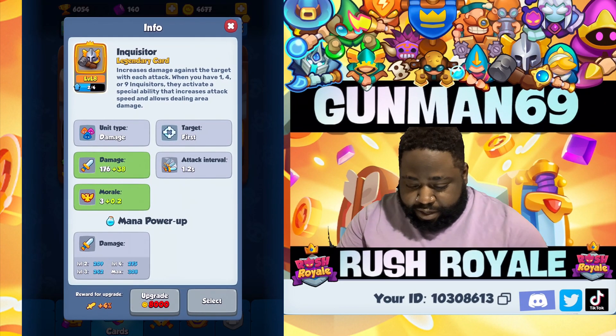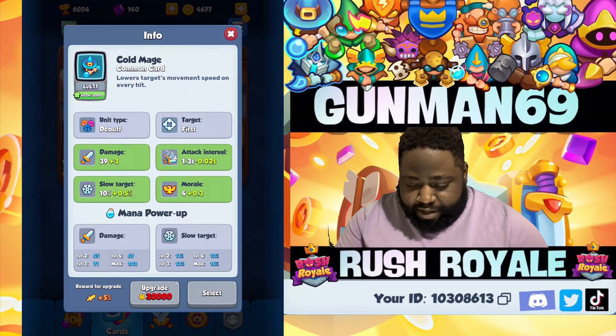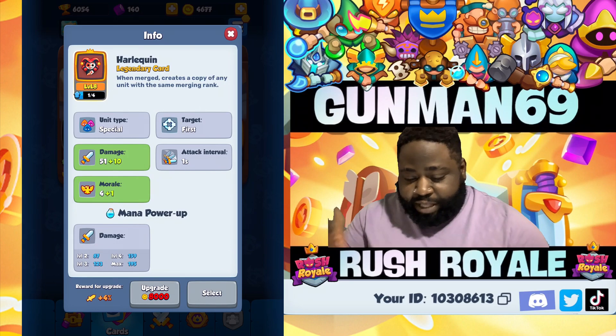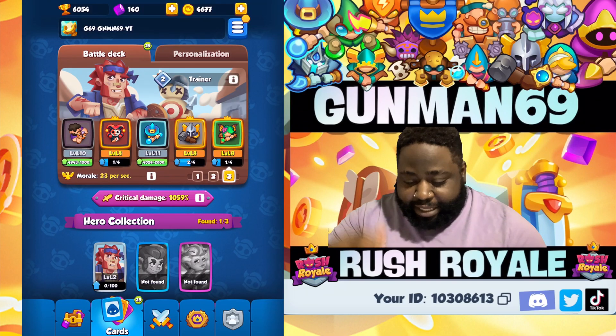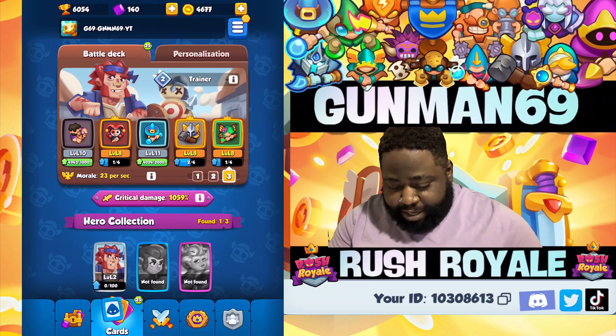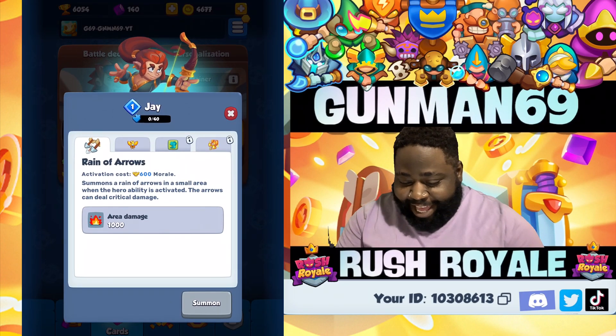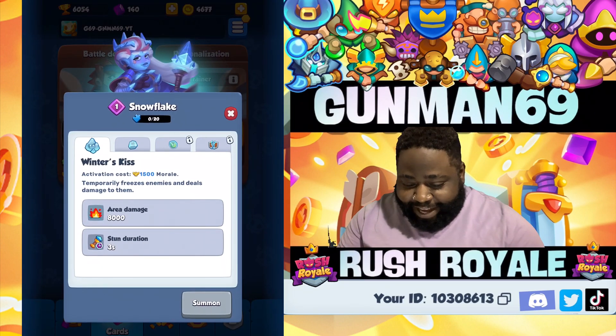Each card contributes its morale — four here, three there, four more — they all add up to give you the total morale of your team. Here are the different heroes: you got Jay, you got Snowflake! I'll have a full breakdown of all of these for tomorrow's video.